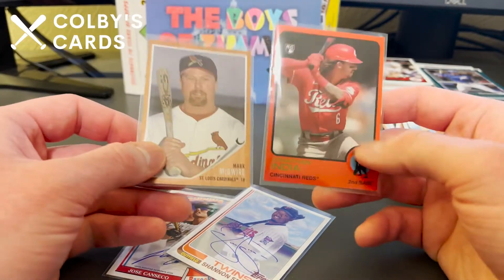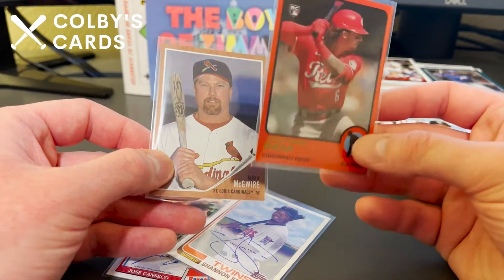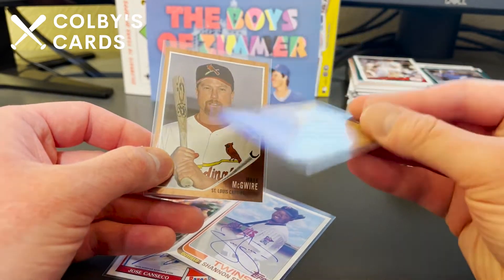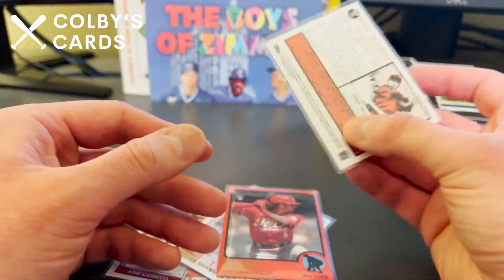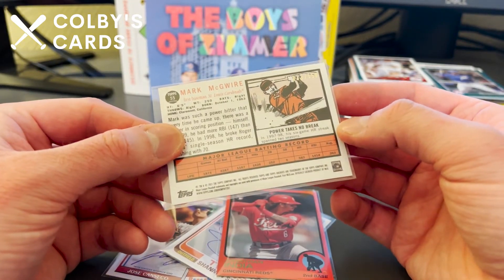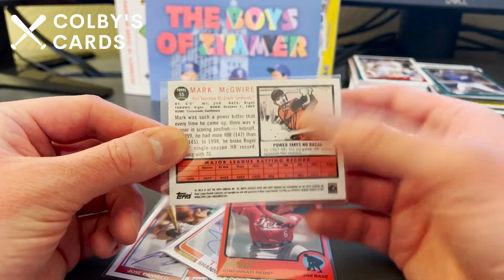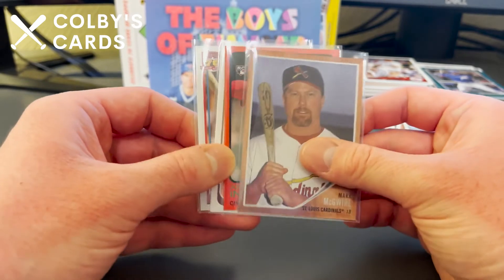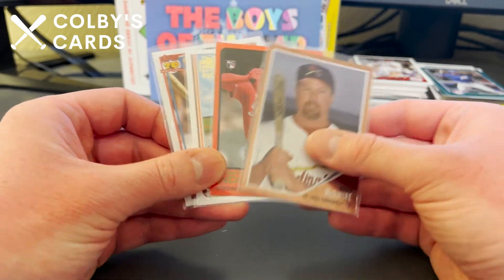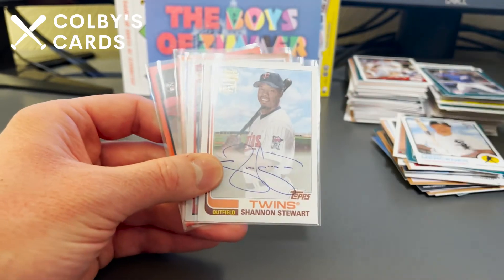So our two autos are Shannon Stewart for the Twins and a Shining Star Bazooka card of Jose Canseco. The other two hits from the box are the numbered parallels: the red Jonathan India rookie numbered 9 out of 75, and the Mark McGwire foil board card numbered 33 out of 150. Thanks very much for sticking around for this video — check out the channel and I will see you in the next one.